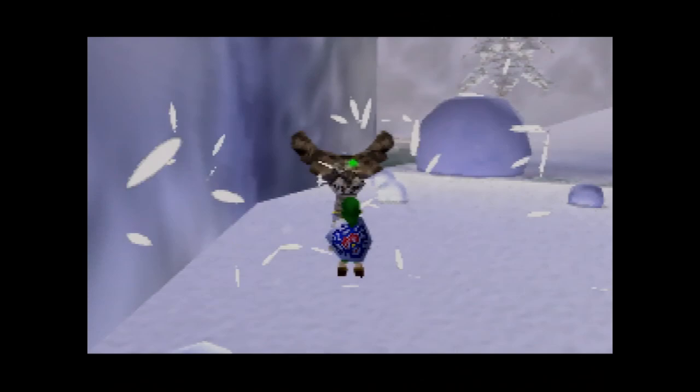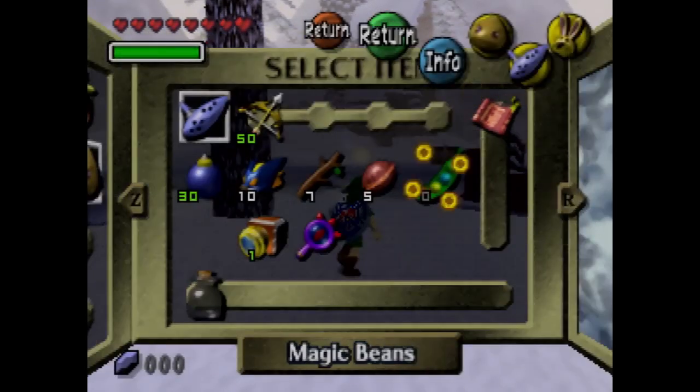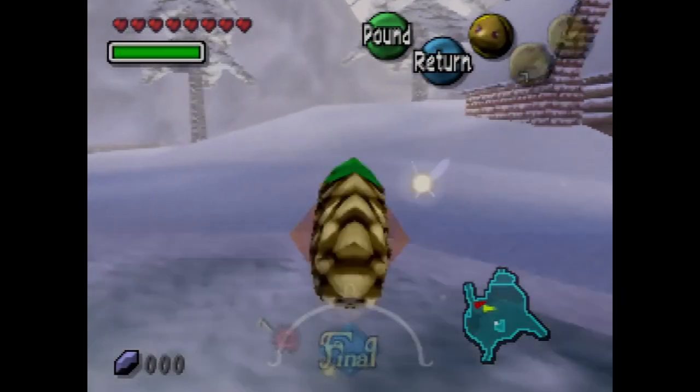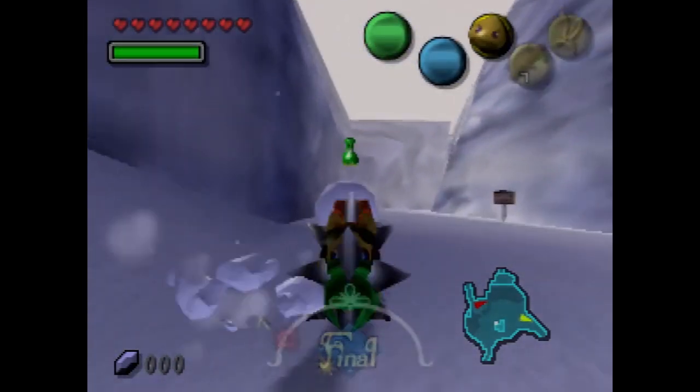What's going on guys and welcome back to some more Majora's Mask. In the last part we learned the Goron Lullaby. In this part we're actually not going to go to the temple. We're going to do one last thing in the Goron Shrine that we previously could have done, but I didn't really want to do it without the bunny hood.